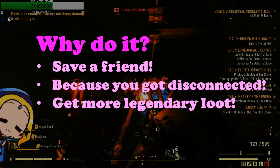Thirdly, with every completion of a Colossal Problem, you will have a chance of getting a random roll of a three-star weapon or armor from the purveyor pool of items. This event reward is similar to the rewards attained from the Scorched Earth event.